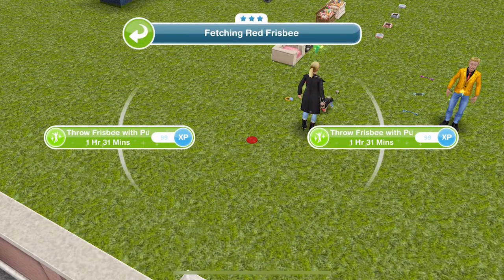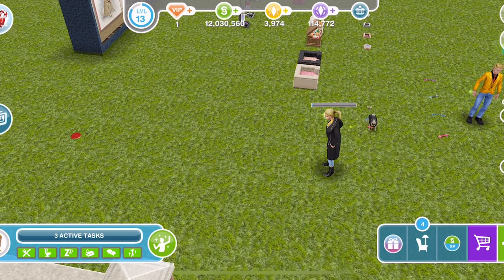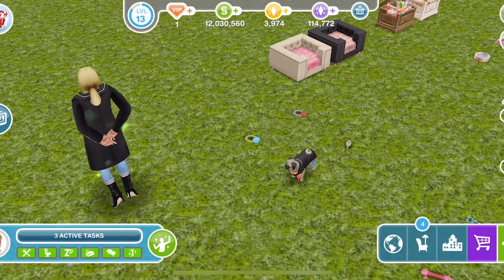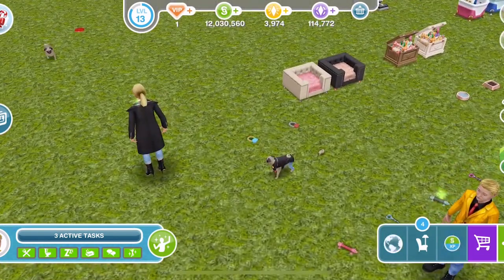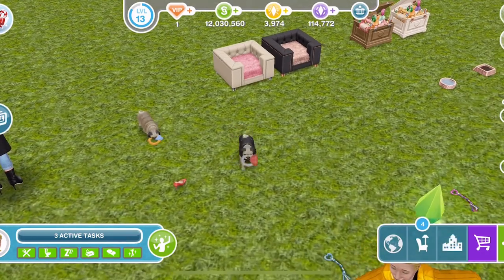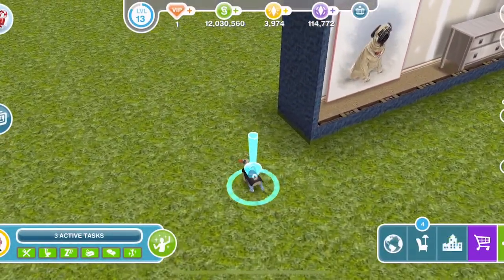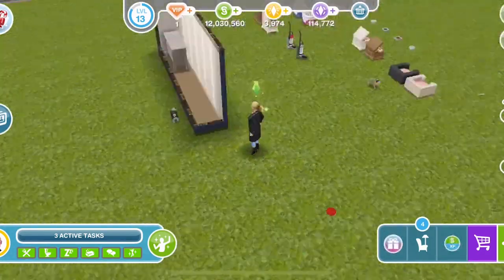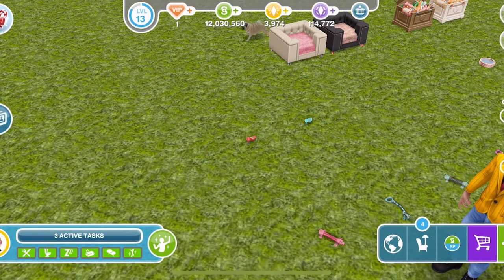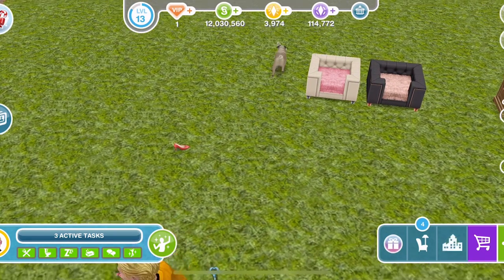With the frisbee, we have the option to throw the frisbee for the pug. Just throw it and then the pug is going to run after it - the pug is like, nah, I'm not playing. Then we have the tug toys. If you click on them, you call over your pug. We've got another pug over here and the other pug is coming. They're running off with them - they're running away with their little toys. With the shoes, we just call over again. He's grabbing the shoe and running off. This is too adorable!